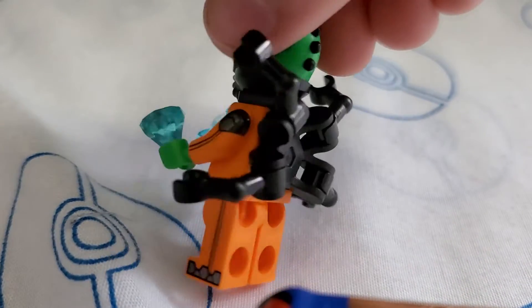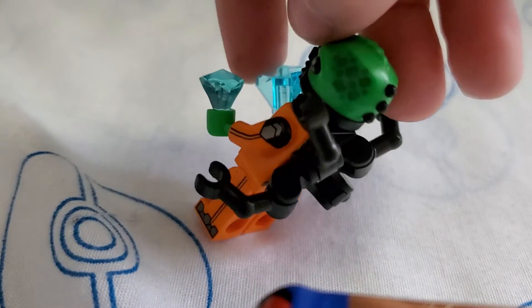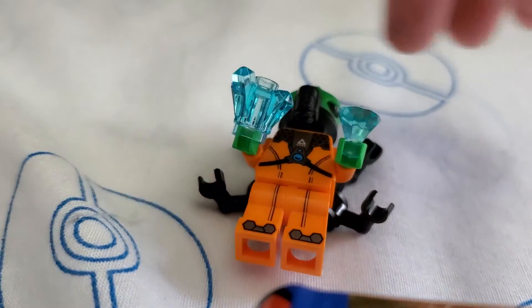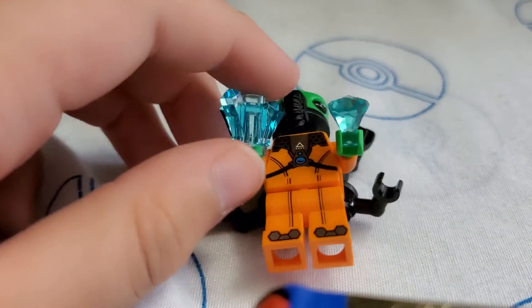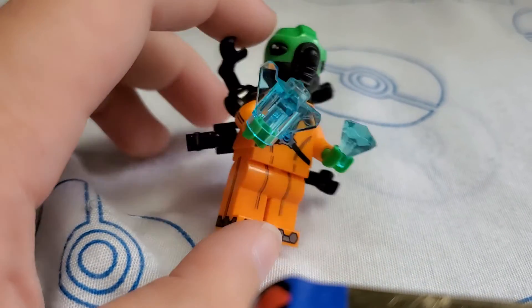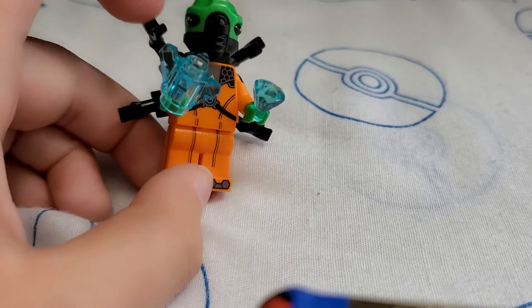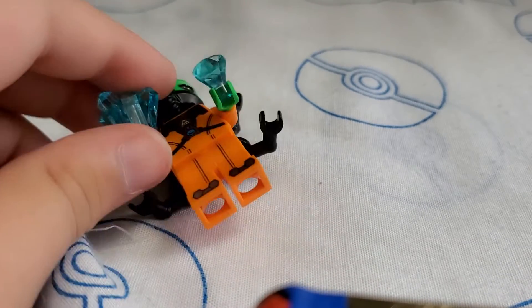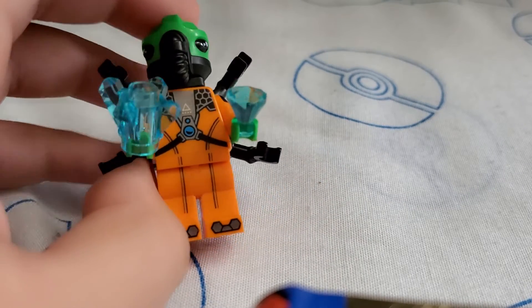Next, we have Evil Alien. This alien has Outriders four arms, and diamonds there. And yeah, that's mainly it. If you take this off and keep the — take this off as well — then it's a normal minifigure, so that's the only difference. The diamond comes with him, and a wrench. So yeah, that's Evil Alien.